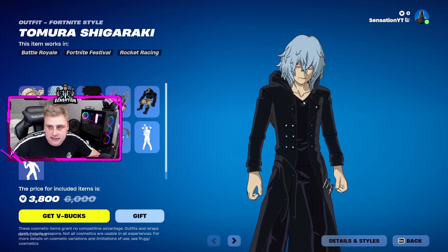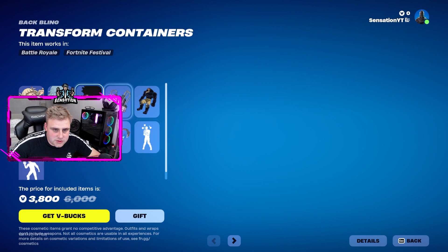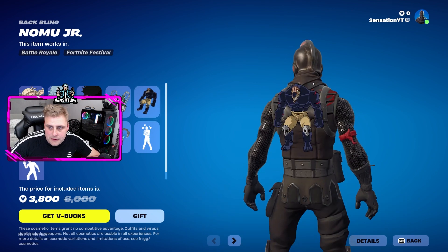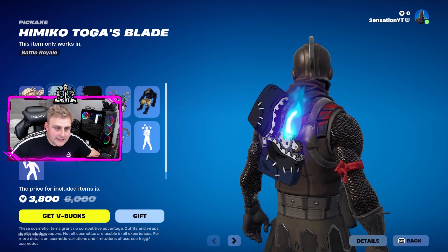We also have the Tamura skin and the Dabby skin, looking super cool. You can get these all individually as well. They come with the Transform Containers back bling, the Nonu back bling, and the Blue Flame Lighter back bling, which is really cool.